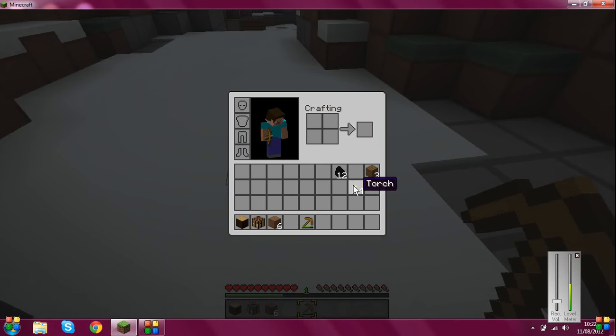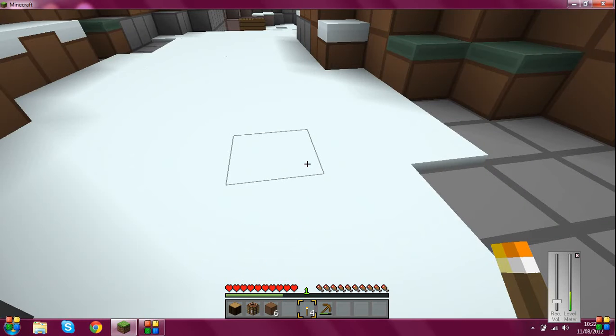Torches are really good, they're really useful, especially when you're mining and you're going quite deep and you can't see much.